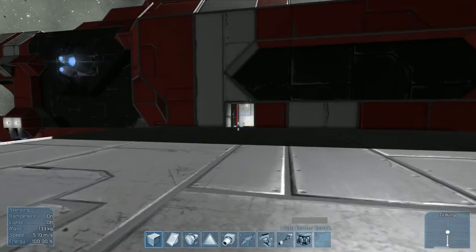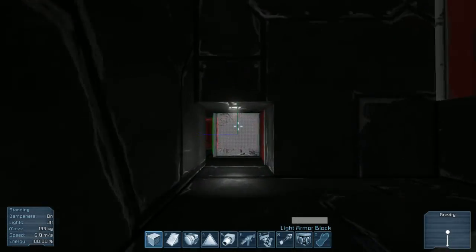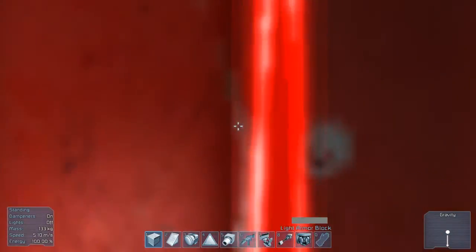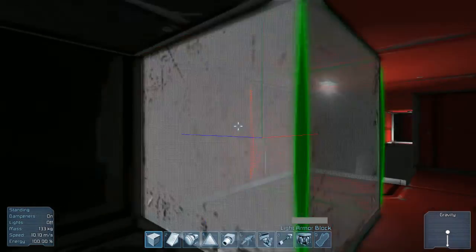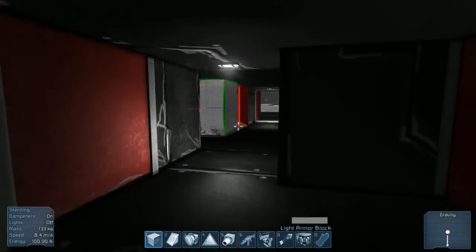The first thing I notice right off the bat is they adjusted the movement speed. Now it doesn't feel like you're on freaking steroids when you're walking through your ship. I could have sworn you walk a little slower now, which is actually really nice — because moving through the ship super fast made it feel like the ship was super small.